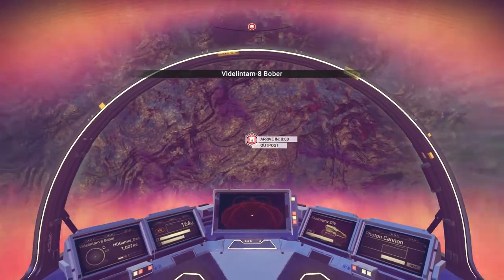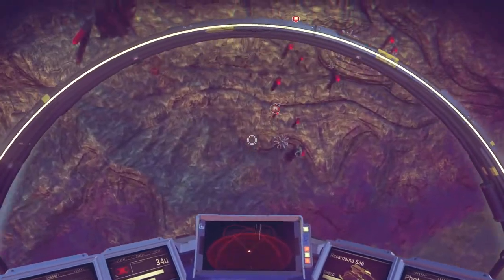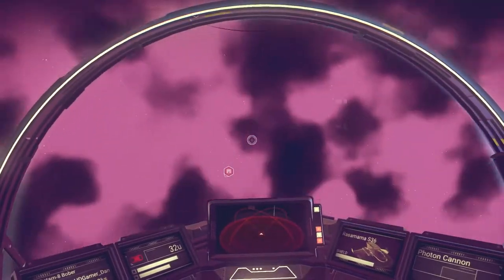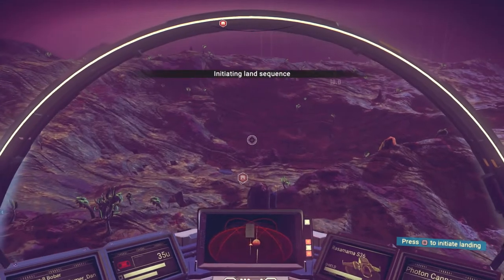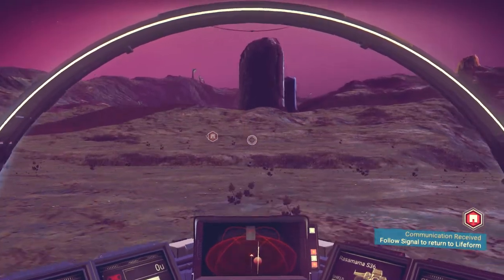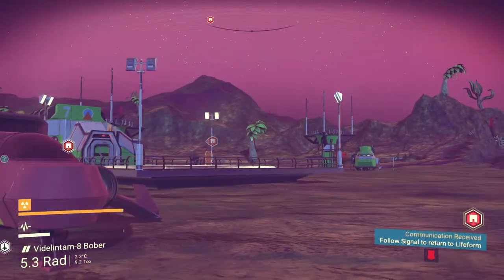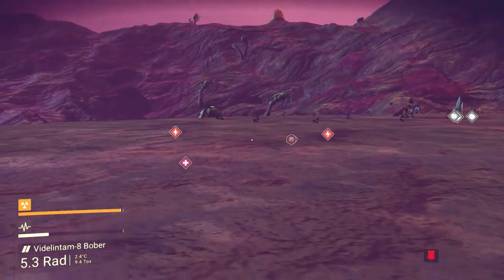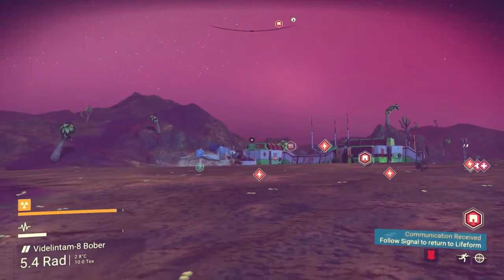We'll go back to this planet — I know we've already been here but we need Thanium to move on, and hopefully we'll find some. Okay, it's below us — let's land. I wonder if we can land on that landing pad. Oh, we missed it. We can go in there — I just want to find some Thanium.